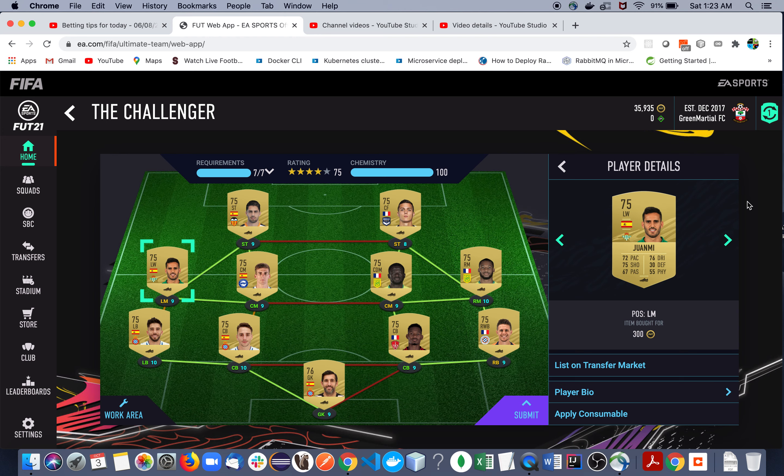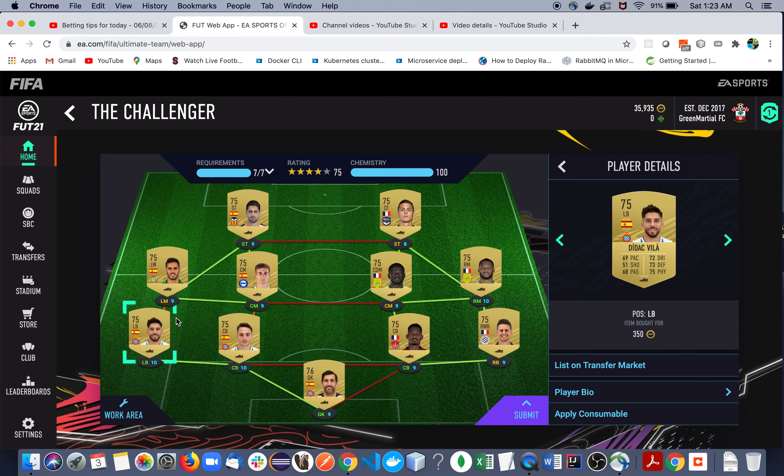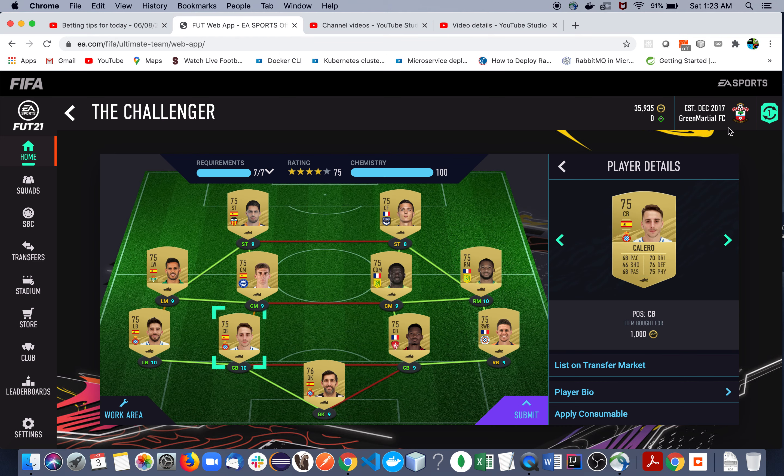We have Juwanmi at left wing — he is from Real Betis, again from the Spanish league, and his price is also very minimal. Then Titechvila at left back from Espanyol, League Two, because they were relegated last season, so his price is 350 points. Then we have CB Celero, also from Espanyol, League Two Spanish.